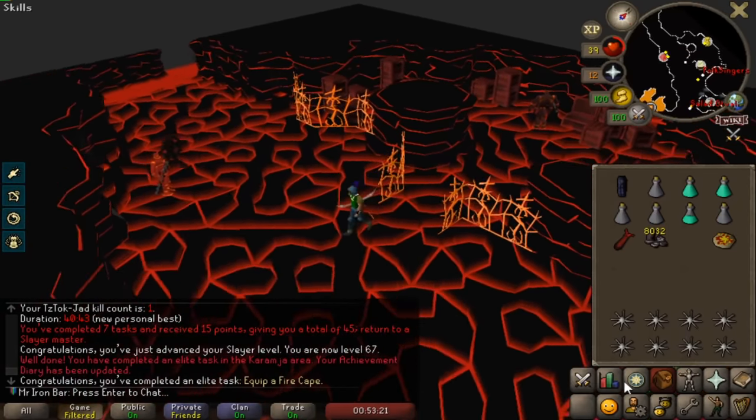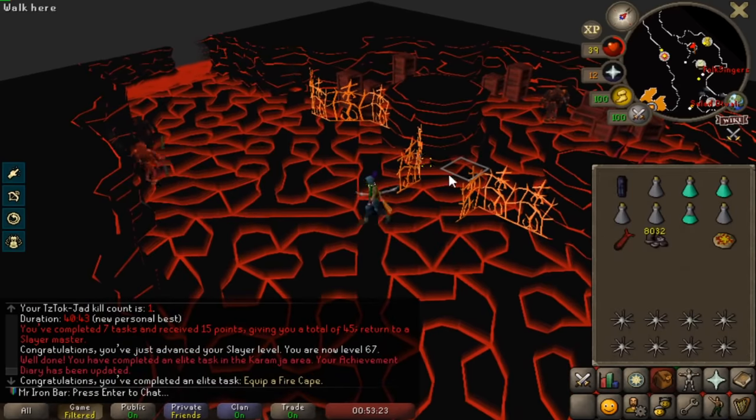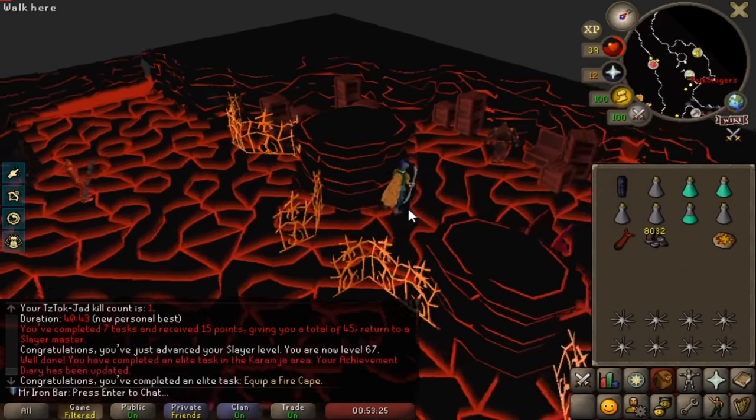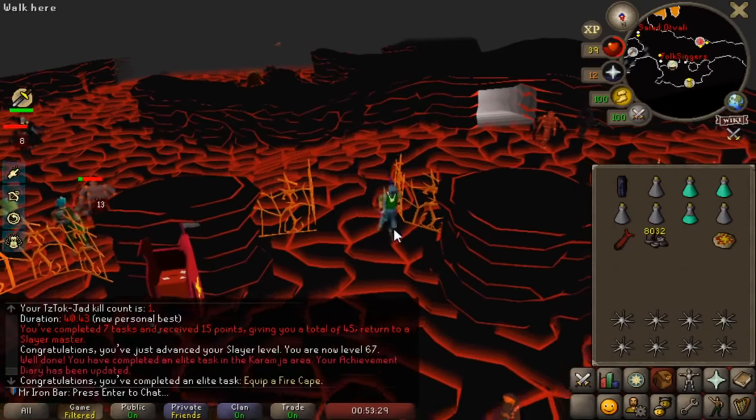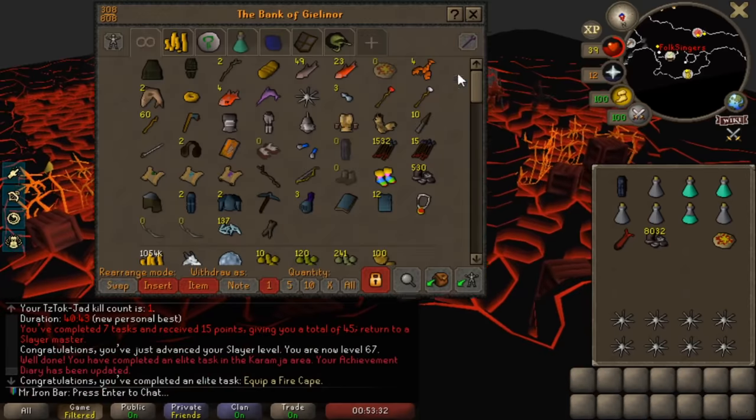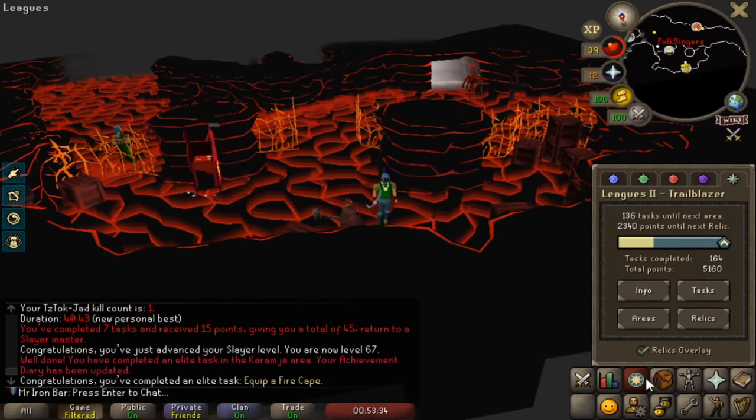Without ancient magics I think I probably need to prepare a bit more before the inferno. Next run we will try to do the tick eat and sacrifice it for inferno. We're getting closer to unlocking the next relic.